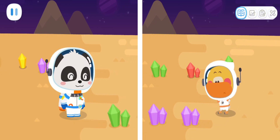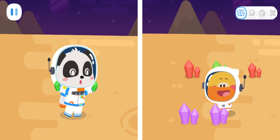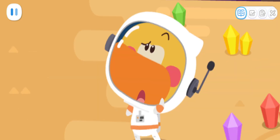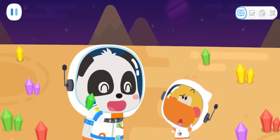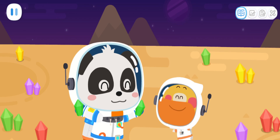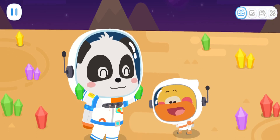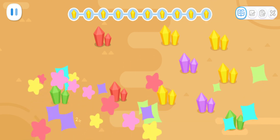One! Two! Three! Four! I'm done with the green crystals! Why are you so fast? You picked up two at a time! I'm going to try that! We need to pick up ten yellow crystals! Two! Four! Six! Eight! Ten!